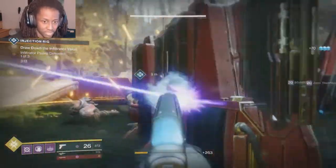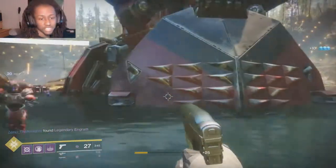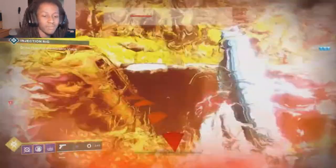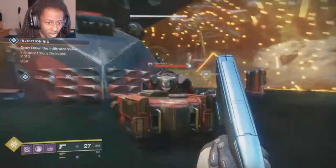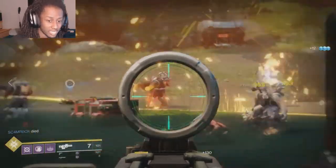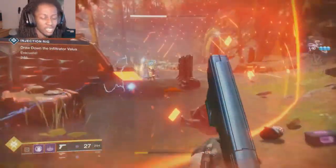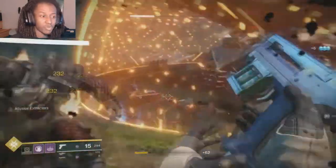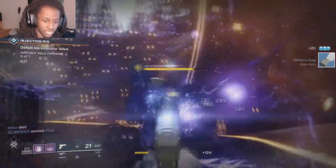The Stormcaller has the Attunement of Ions and the Attunement of Elements. For Attunement of Ions, you have Chain Lightning — delivers a single arc lightning melee strike that can chain to nearby enemies. I like a melee with a chance to do AOE effects. You have Transcendence — Storm Trance lasts longer if cast with full grenade and melee energy. You have Arc Web — enemies damaged by your grenades chain arc lightning to nearby enemies, so all your grenades get a chaining ability. And you have Ionic Blink — while in Storm Trance, press the sprint button to teleport.